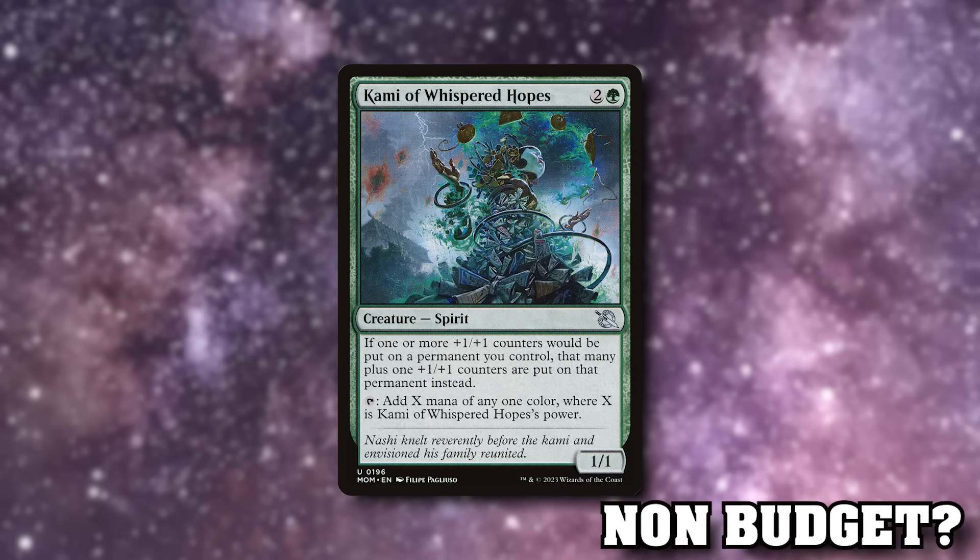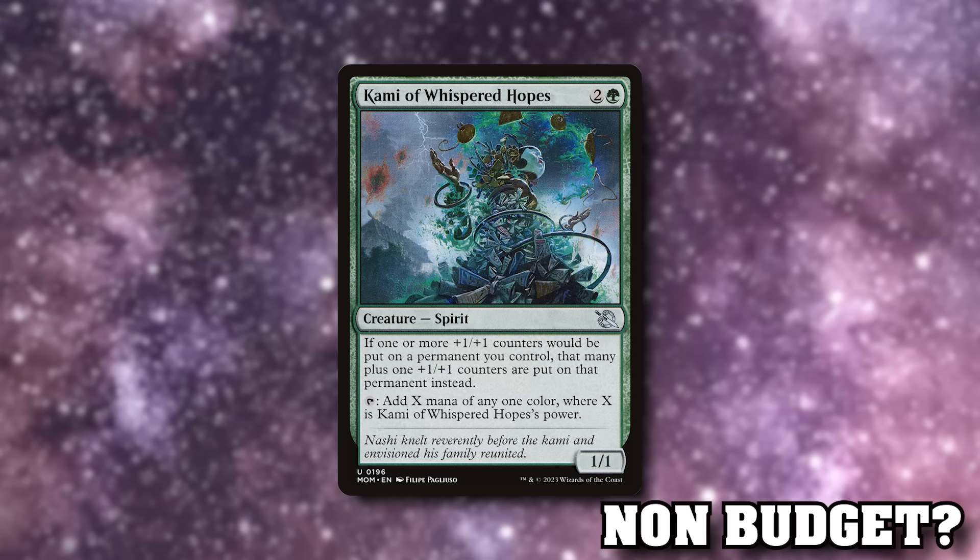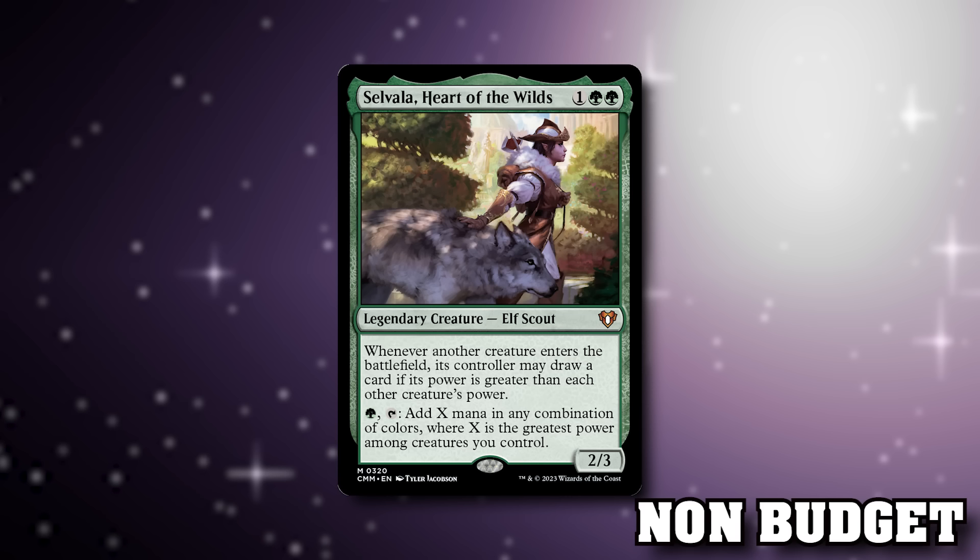Kami of Whispered Hopes is a three-mana 1/1: tap to add X mana of any one colour, where X is its power. Importantly it has a second line: if one or more +1/+1 counters would be put on a permanent you control, put an extra one on as well. It's currently $1.60 on the market and will climb. Selvala, Heart of the Wilds is a three-mana 2/3 — every player draws if they have the biggest creature, but you're playing big mutants so you'll trigger it most. Tap for X mana of any combination where X is the greatest power among creatures you control — a Consuming Aberration plus Selvala can easily get you 30 or 40 mana.